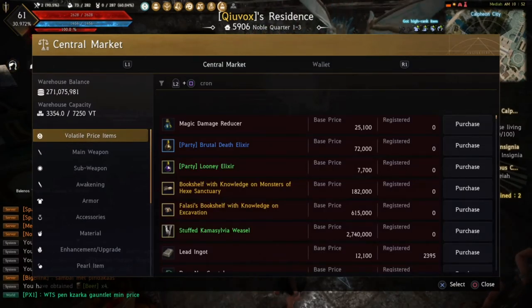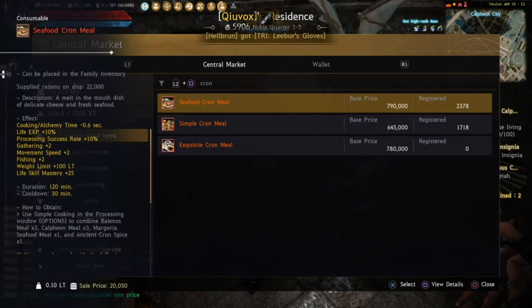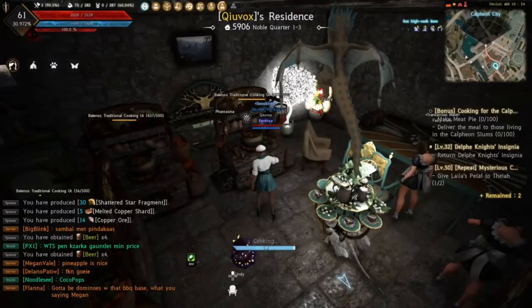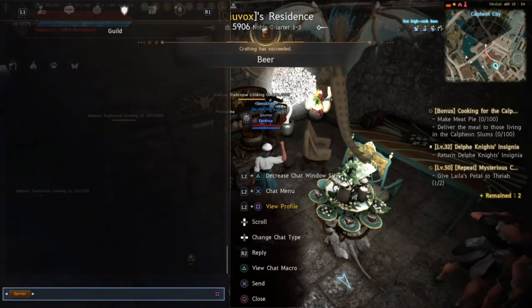Since we're talking about extra buffs, go to the central market and search 'Crown.' There is a seafood crown that gives negative cooking and alchemy time, plus life experience and life skill mastery plus 25 — you can use that too.